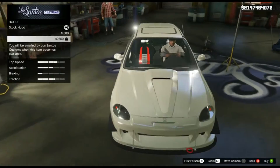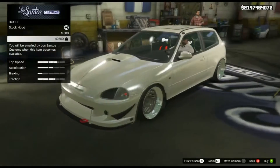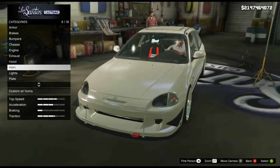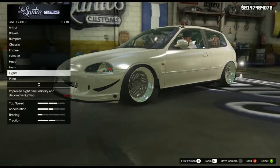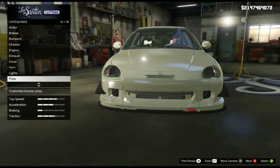Then you got the carbon fiber, and the rice-y custom hood. It's pretty nice. I'll go with stock. We don't need to do that, we don't need to do that, we don't need to do that.